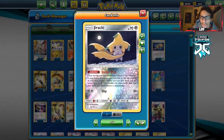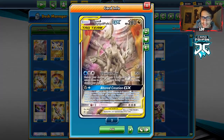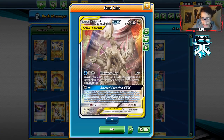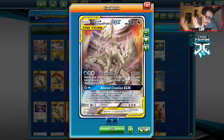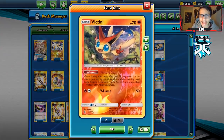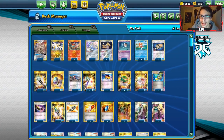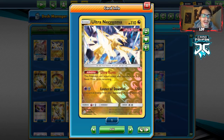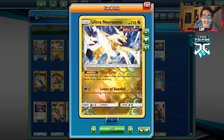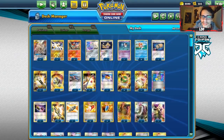I'm playing Jirachi in the deck for Stellar Wish to help set up. Ideally we want a turn-one Tag Call to guarantee ADP, Guzma & Hala, then Guzma & Hala into Alter Creation with Double Dragon Energy. Pokemon Ranger is a concern but you just have to hope you don't get rangered. Victini is important to reflip coins on Splashing Dodge. I'm also playing Mr. Mime to protect the bench, and Ultra Necrozma as a game finisher using Luster of Downfall.